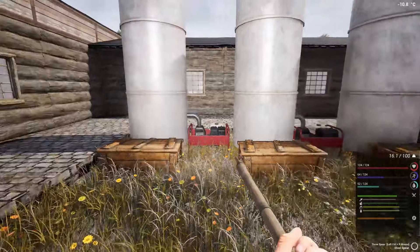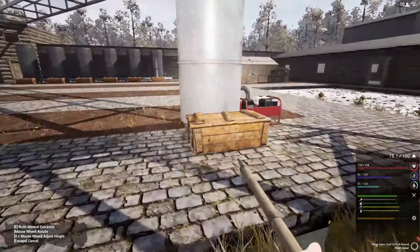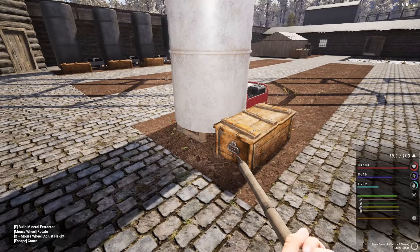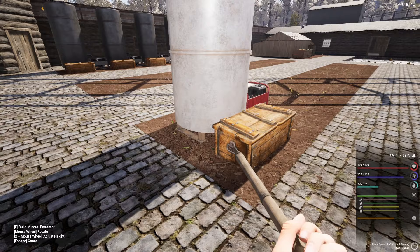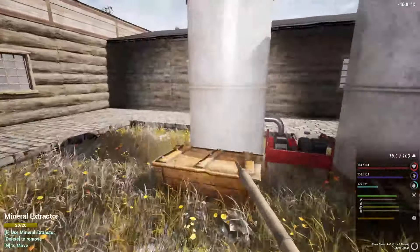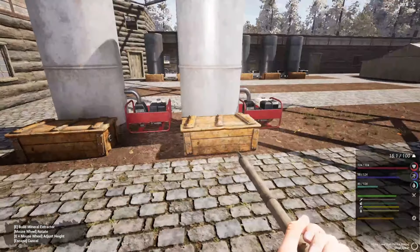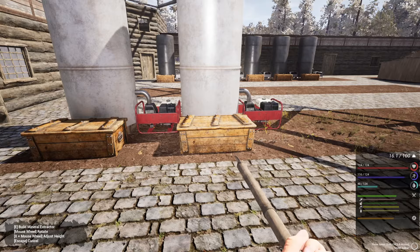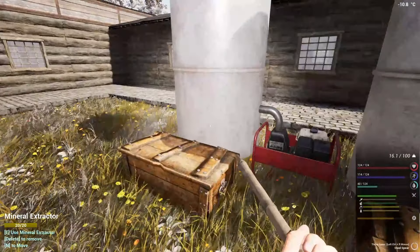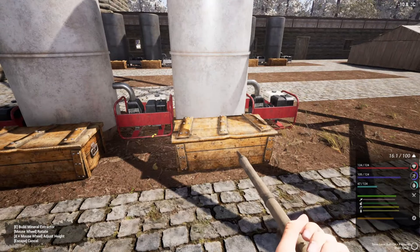We can have six on each side, so I could do two more of these and two more of those. Although eventually we could probably turn them all into iron anyway. We could spread them out but I don't mind the gap at the end. Place these ones down and then hopefully I'll try and get them done today if I can. We should be able to do it - we've got the iron and everything. That's going to take a lot of iron though.